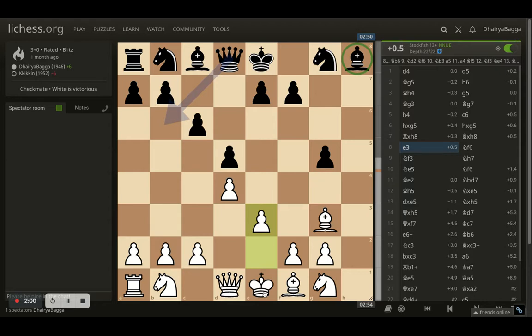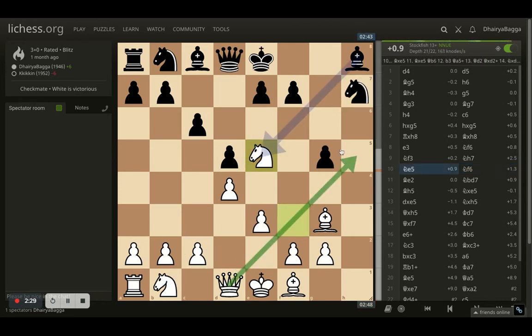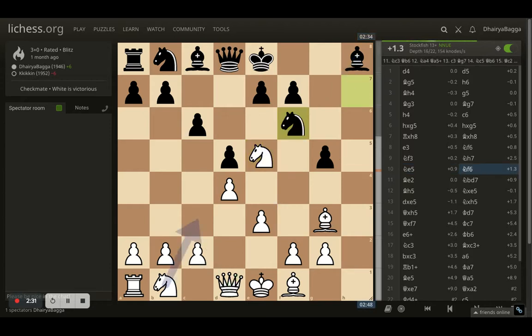Here comes e3, trying to develop my queen next onto h5, hitting the bishop and a pawn. The opponent places knight to f6, preventing queen h5. So I went with knight f3, hitting the pawn again. Opponent goes back with knight h7, trying to defend the pawn. I went with knight to e5, trying to move my knight further ahead. Opponent comes back because queen h5 is coming next, so knight comes back trying to defend the h5 square.